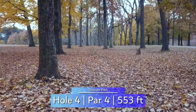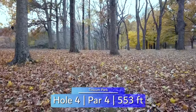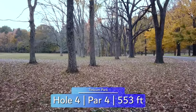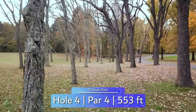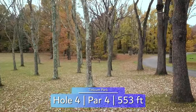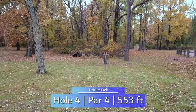Our first par 4 comes in at 553 feet. A few lines off the tee to choose from: the tight straight gap the way the drone is flying, or the water line to the right. You can also try to get out into the field to give yourself more air space on your second shot. Regardless, you want to get over the hill so you can see the basket on your second, making it much easier to find a line through this random assortment of trees. OB road all along the right side also adds difficulty to this already difficult hole.